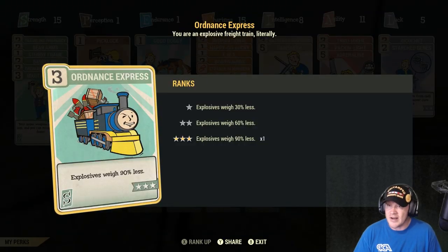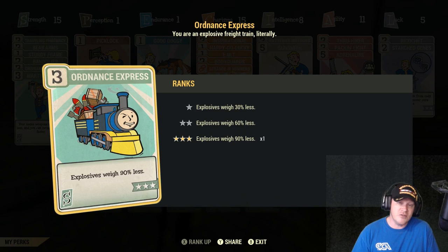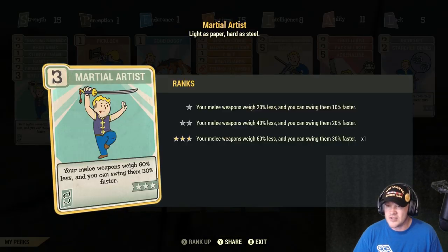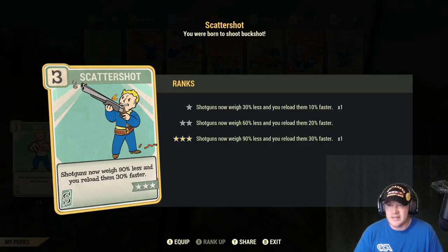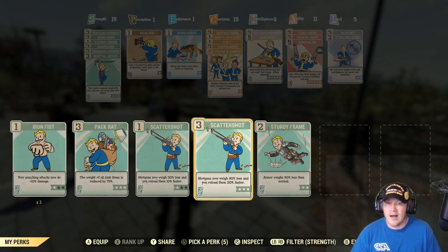I also have Ordnance Express, which makes your explosives weigh way less — and that's not just grenades but also your 40mm rounds, missiles, and mini nukes. That adds up quite a bit. If you're not hoarding that ammo, you might not need this perk card. And then there's Martial Artist, which makes sure your melee weapons weigh less and gives you a faster swing speed. I'm not doing a lot of damage on this character, so I'm more interested in the weight. I also have Pack Rat, though I try not to keep too much junk on this character.